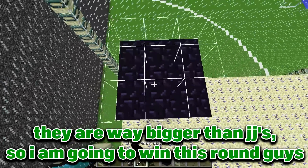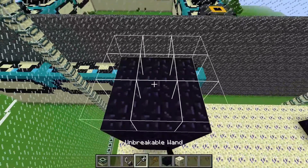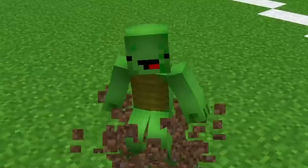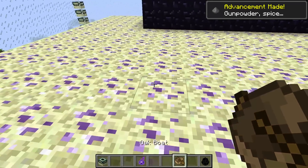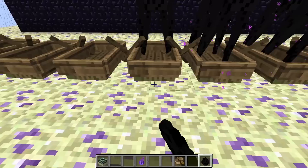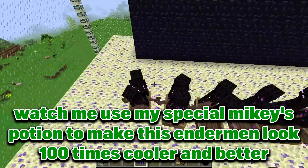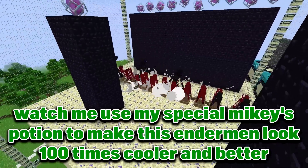They are way bigger than JJ's so I am going to win this round guys. I can even make the whole obsidian wall using them. And of course we need the crystals to heal the dragon. Tell me guys, what are we missing? Yes — our ender world is dead so we should add living creatures there. You are right, but that is not gonna be simple enderman. That's too boring.